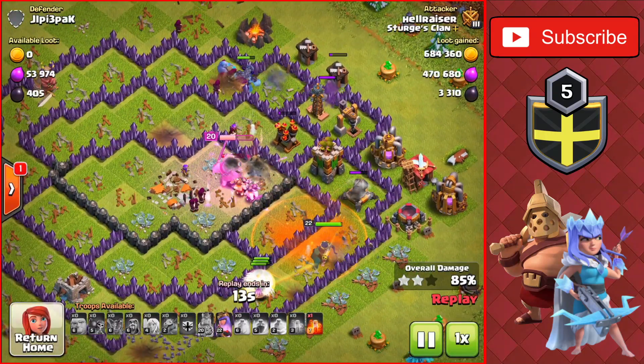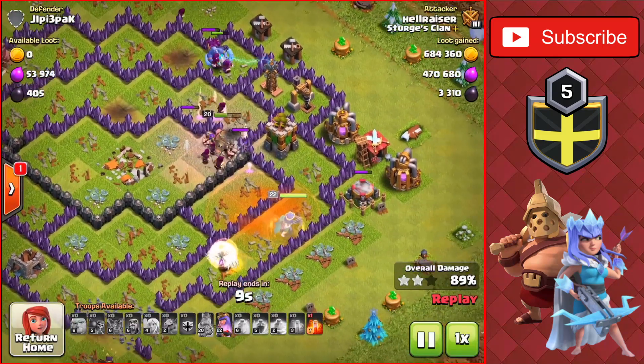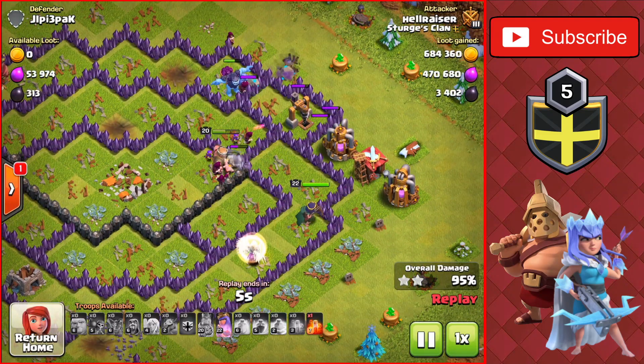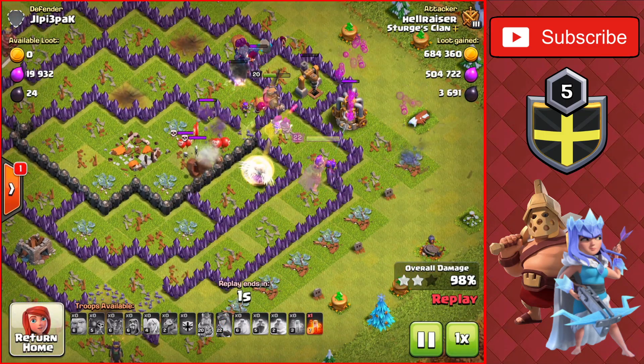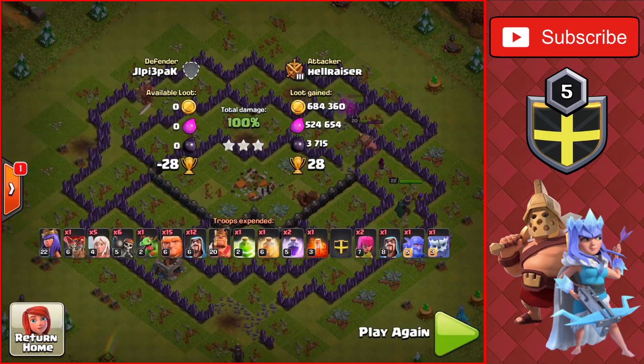We get the easy three-star with a ton of loot. The Yeti and Bowler are still at full health, the Queen still has her ability up, and we saved a poison spell. I always bring a poison spell for the Clan Castle, but farming raids don't usually have Clan Castle troops so we don't need it often. We ended up with 680,000 gold — a very good attack.